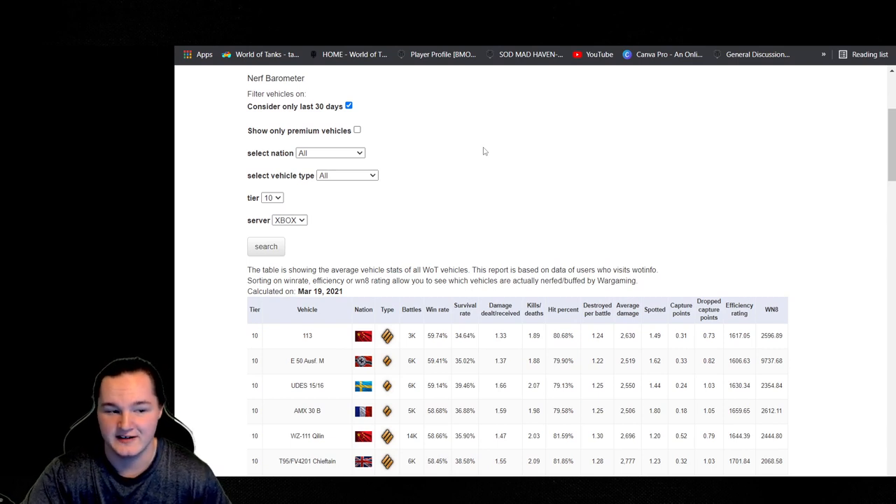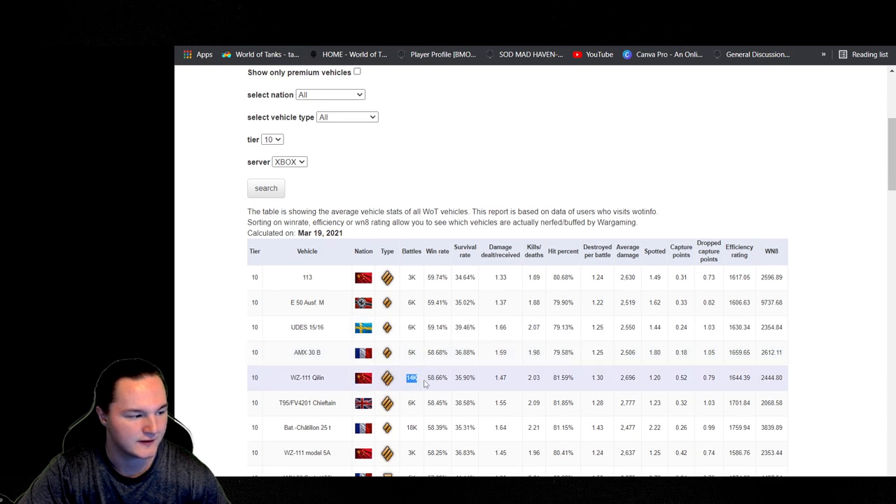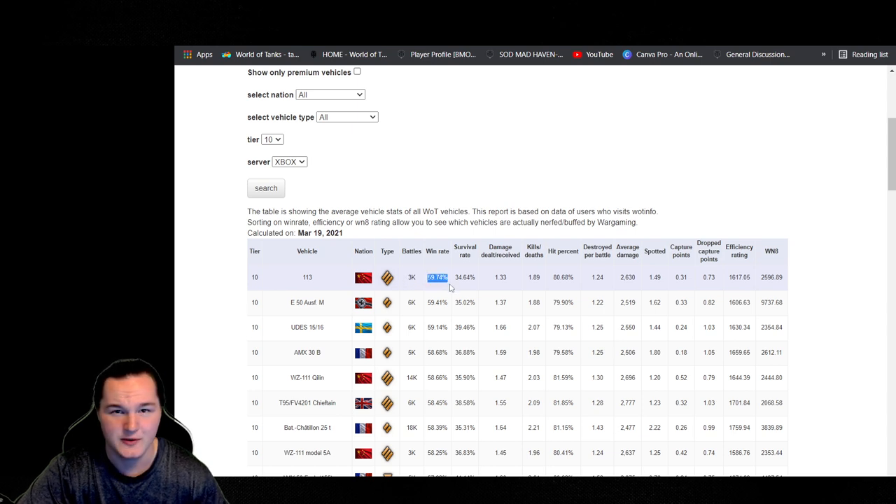Starting off, we have the 113 at the top this month with a win rate of 59.74. There's only 3,000 battles played inside this tank. We had the Quillen up here with 14,000 battles at 58.66, but the 113 with almost a 60% across the board does not surprise me in the slightest because this tank is just amazing.